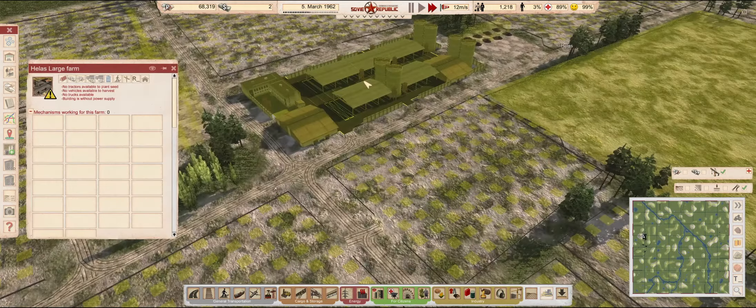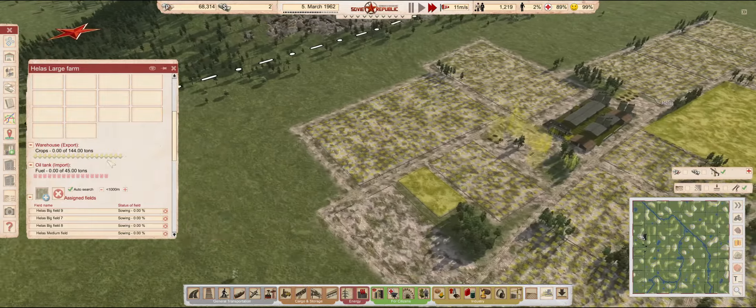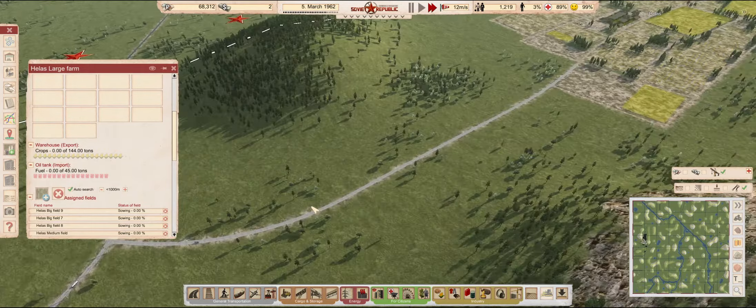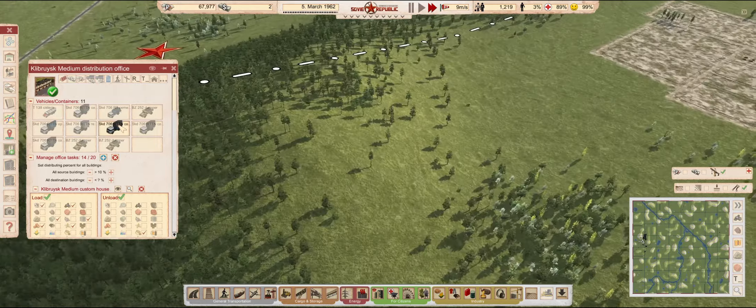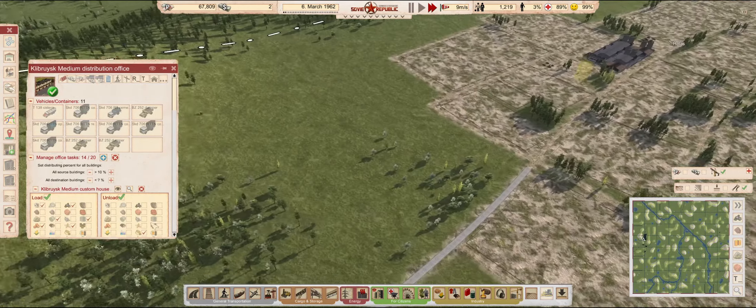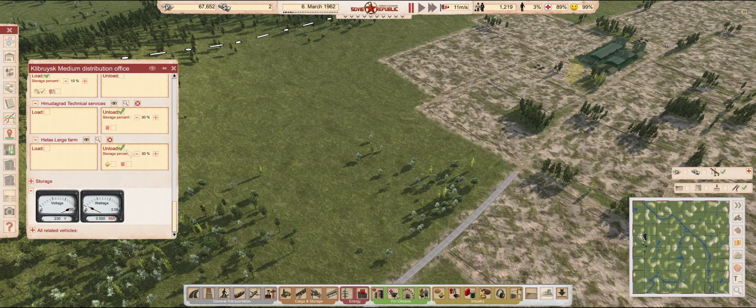The new agro farm is finished. Once the distribution office is also built, I will realize that having this many fields was a bad idea, so you can look forward to a bit of redistribution of land. But for now, I'll just tell the original fuel distributor to start moving gas to it — it won't start doing it right now, first we need to supply power to it.